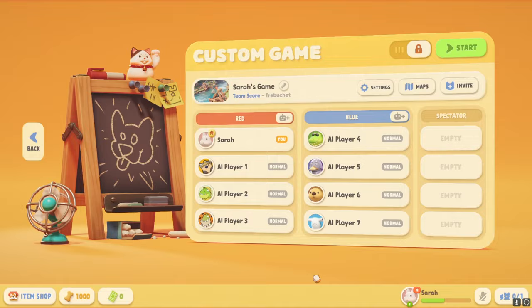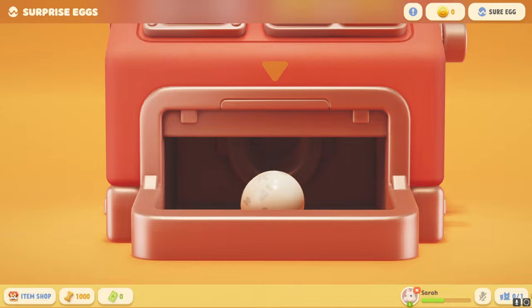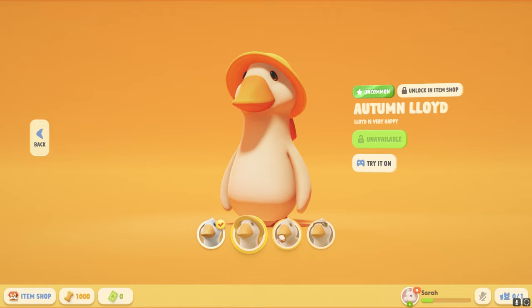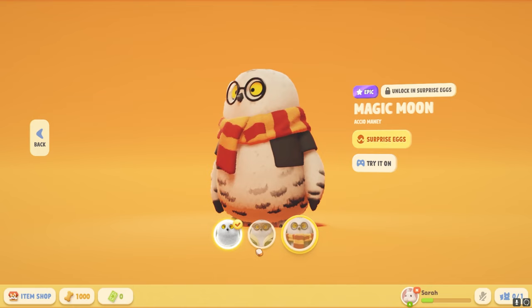The third way to acquire cosmetics is through surprise eggs. You can obtain surprise egg tokens by leveling up and exchange them at the gacha machine for random outfits. Again, you don't need to make any purchases, but there is an option to purchase extra tokens with real money if you want additional pulls sooner. To reiterate, all three unlock methods can be done without spending real money, but options exist to purchase extra currency if you want cosmetics quicker. Importantly, skins and outfits don't provide any stat bonuses — they just make you cuter.